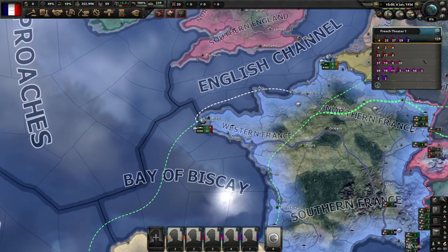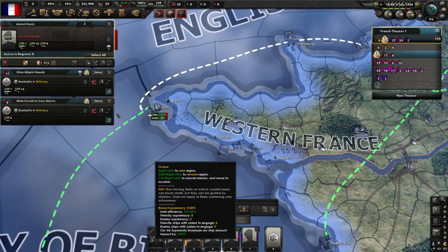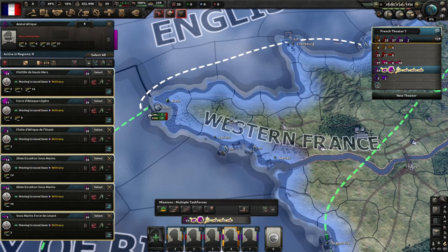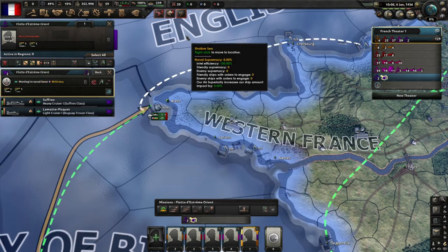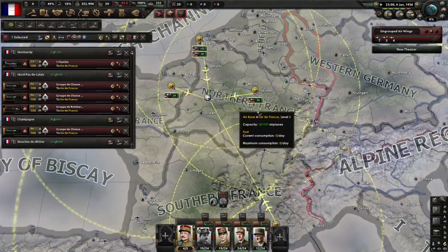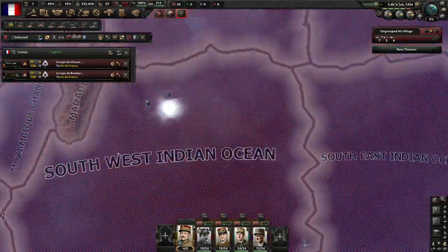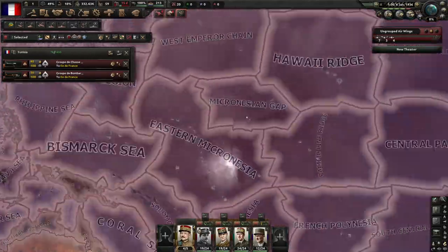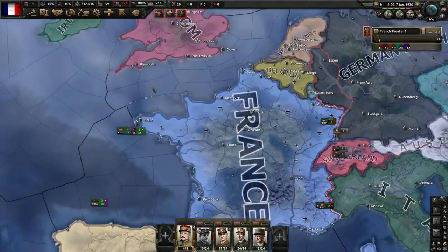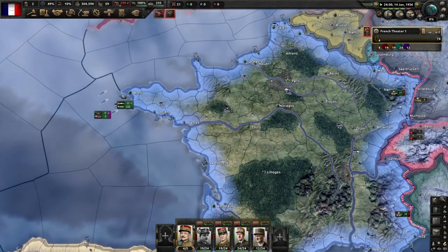I forgot to get the navy organized. Let's select all of them and put them down here — it's a pretty good spot to set up your navy. I'll move some guys over there. Right now I'm going to move all the airplanes to Paris and then redistribute them later. I just want to get them to one spot. I'm not really going to focus on the air force to start — I'll wait until I get some more tech in there before doing that.